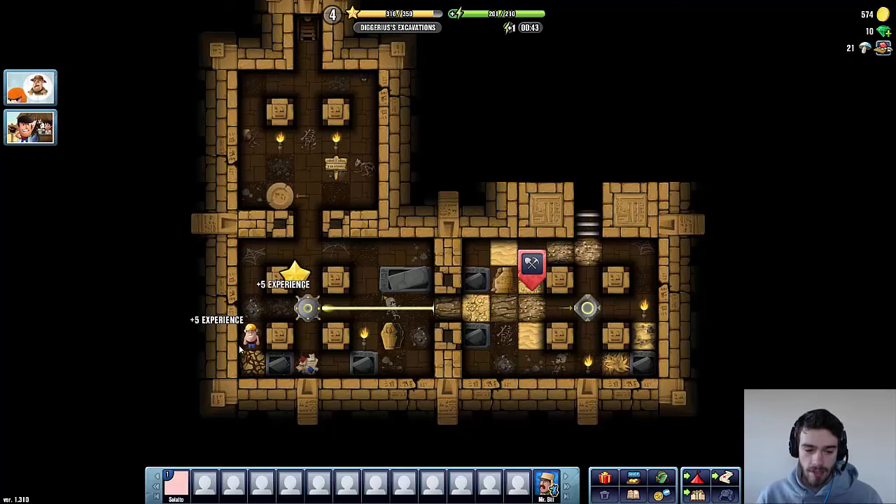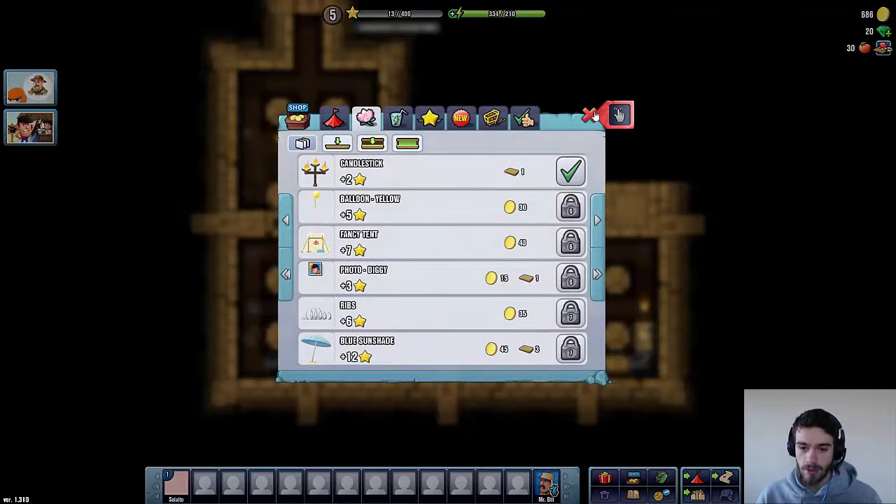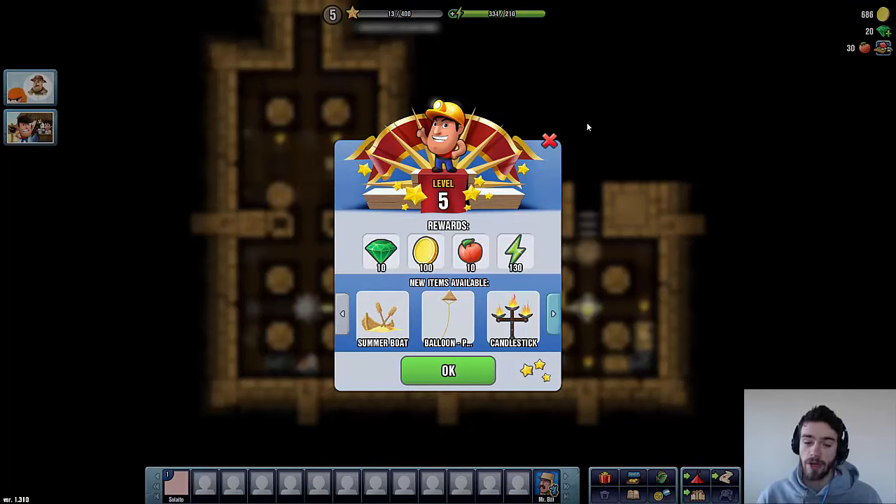Let's take this lumber quickly. Keep on digging so this laser can reach that other device. It has reached that other device — and it seems like we leveled up! Level 5 already, this is getting quite fast. We have a ton more decorations, and also a ton of useful rewards.